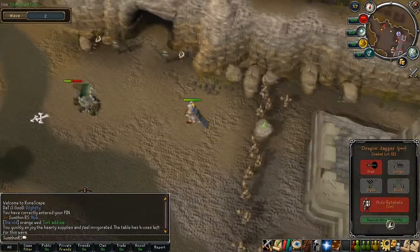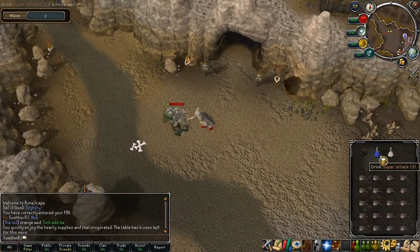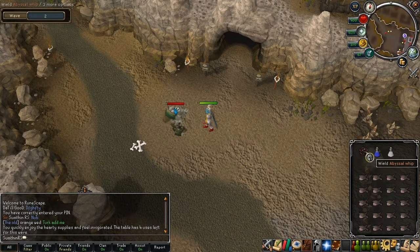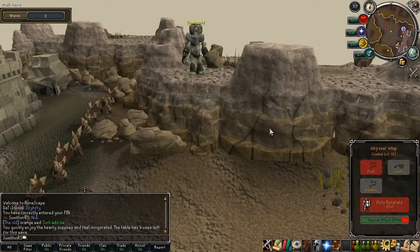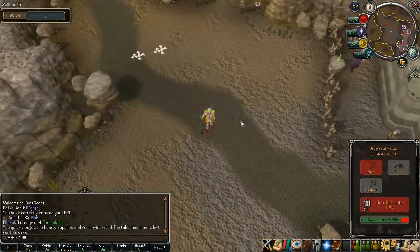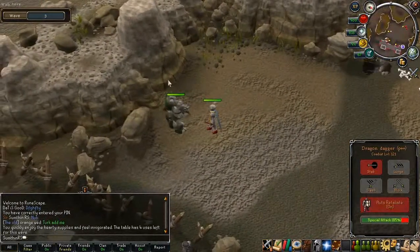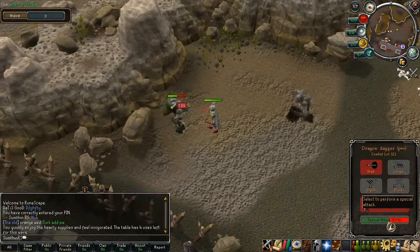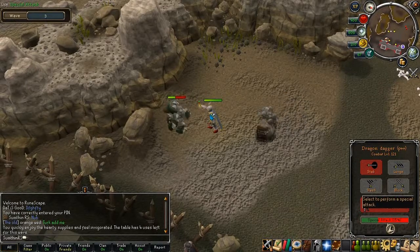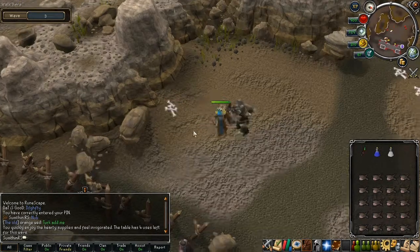You can just keep regenerating all your health, prayer, and special attack. Just make sure you do it on easy, because obviously you'll get more monsters to fight. I would definitely recommend watching a guide or looking up how to do it, because you don't want to end up dying on wave one and only getting about 4k XP, whereas you can get 50-plus k XP in skills if they're high enough.